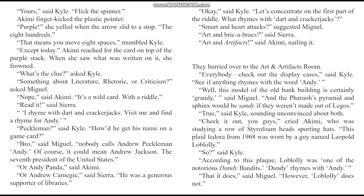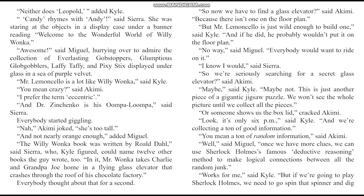This plain fedora from 1968 was worn by a guy named Leopold Loblolly — according to this plaque, Loblolly was one of the notorious dandy bandits. Dandy rhymes with Andy! That it does, said Miguel. However, Loblolly does not. Neither does Leopold, added Kyle. Candy rhymes with Andy, said Sierra — she was staring at the objects in a display case under a banner reading 'Welcome to the Wonderful World of Willy Wonka.' Awesome, said Miguel, hurrying over to admire the collection of everlasting gobstoppers, glumptious gloppelers, laffy taffy, and pixie sticks displayed under the glass in a sea of purple velvet.